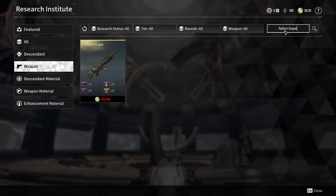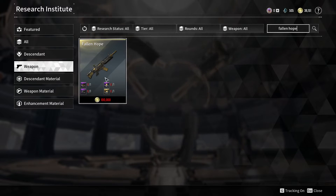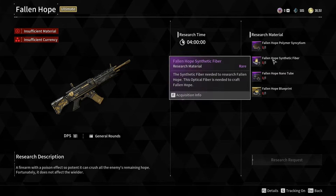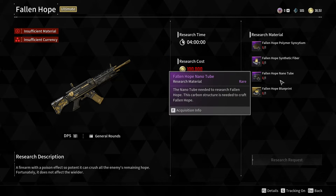Type in 'Fallen Hope' — there we go. Click on the Fallen Hope and in here it will tell you everything you need in order to unlock this weapon.